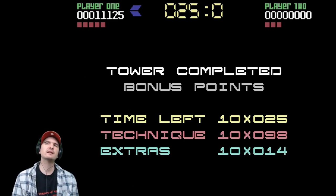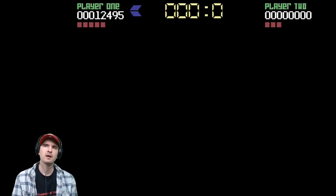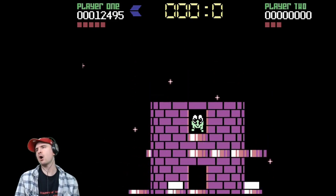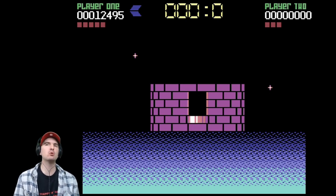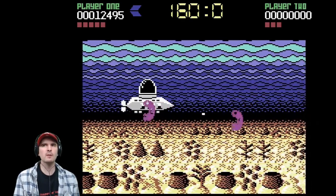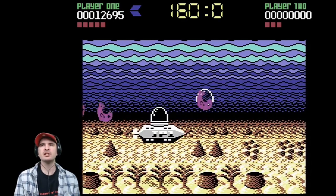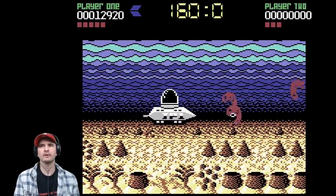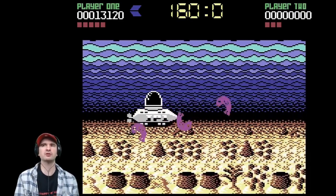There we go, bonus points activated. That's another one done. We go into the water for more additional bonuses. And these fish look more like prawns than fish! 5,000 points gets you an additional life. Like a mini shoot-'em-up, underwater style. Nebulus style.